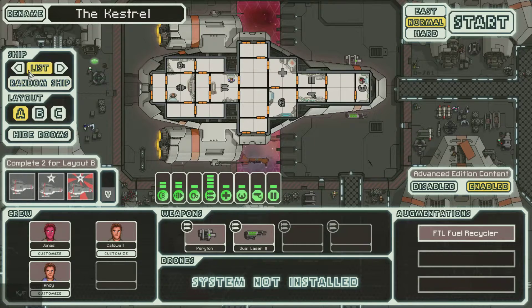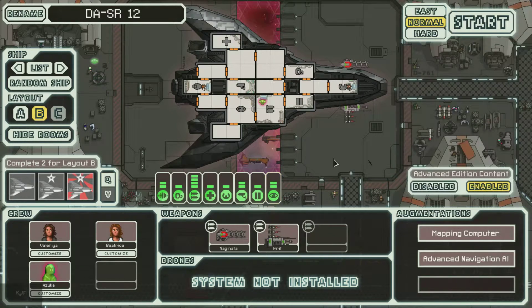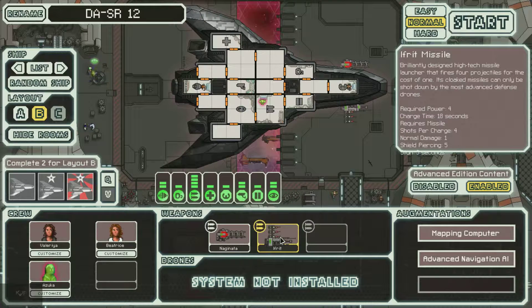Anyways, we're gonna go with a B-class ship, and it's gonna be the Stealth Cruiser! I want to try it because of this — the Eifritz Missile. Brilliantly designed high-tech missile launcher that fires four projectiles for the cost of one. If cloaked, missiles can only be shot down by the most advanced defense drones. That sounds awesome. What's cool about this mod is it adds in all types of new weapons, sounds, everything.